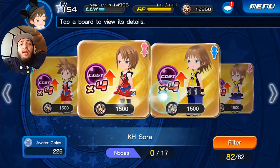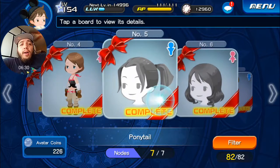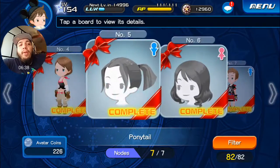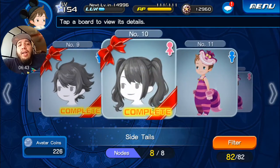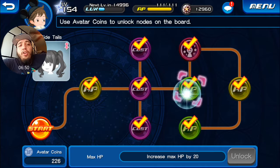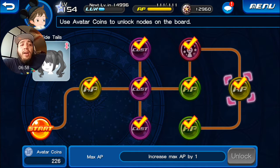I hope this video was informative for you guys. That's how you should use your avatar coins. For the earlier boards, I wish I hadn't bought all the way through, but I didn't know until later. It's best to just do the first two nodes and that's it. For hairstyles, completely get them since they're cheap — around 35 to 45 coins — and you get everything on the board. Guys, please leave a like or comment below if this was helpful, and I'll see you in the next episode of Kingdom Hearts Unchained X.